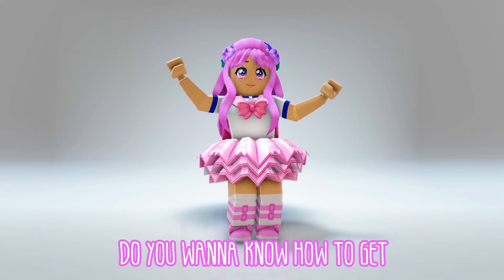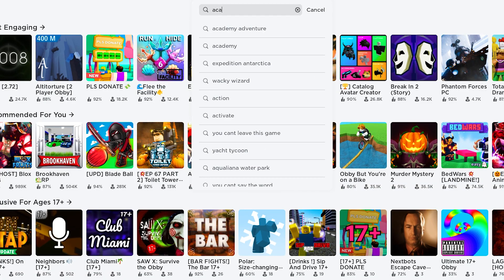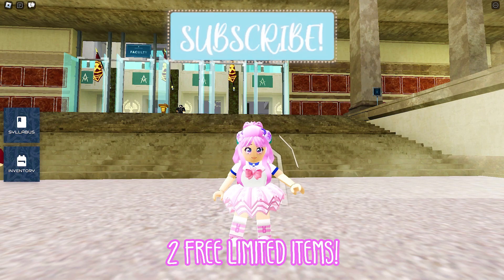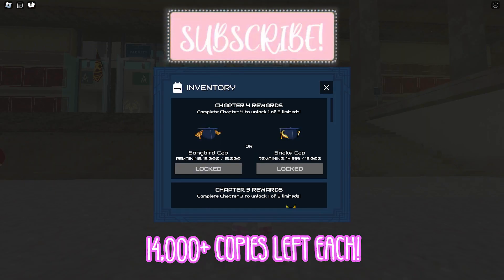Hi guys! Do you want to know how to get these Roblox items for free? Join the game called Academy Adventures by The Hunger Games Official. This game is giving away two free limited UGC items, but you can only choose one. As of recording, there are still over 14,000 copies left for each item.